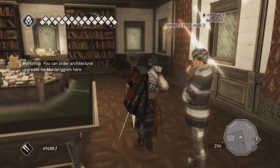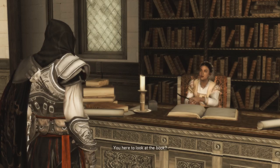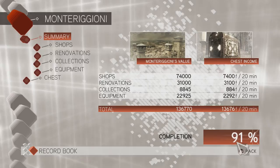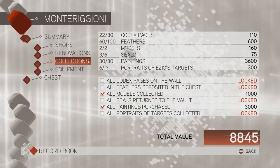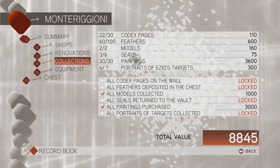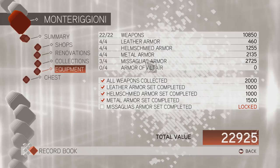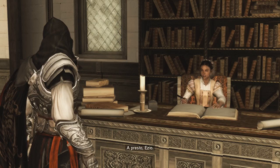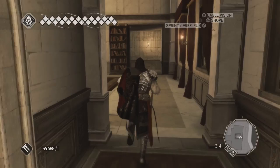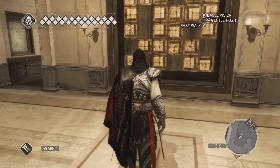Let's have a look at the villa book. 91%! Shops are finished, renovations are finished, collections are getting better. I have all the paintings, all the models, all the weapons. I still need some feathers, more codex pages, one piece of Misaglia's armor, and of course the Armor of Altair. But I'm getting there — we will get this villa to 100%, I'm sure of that.